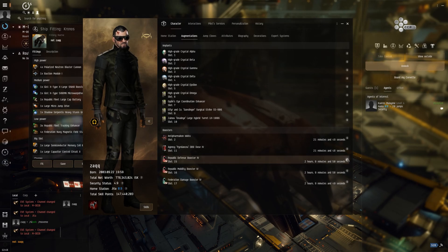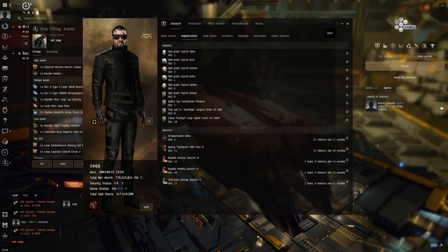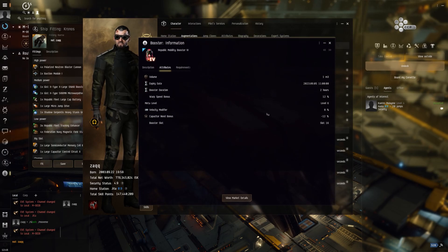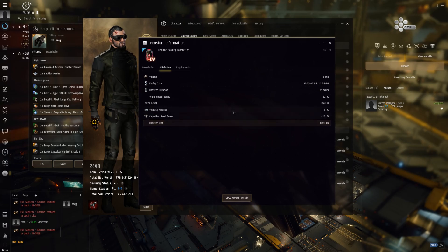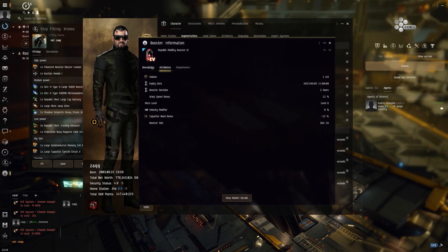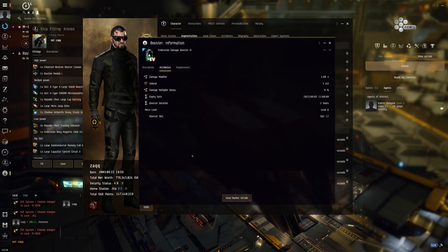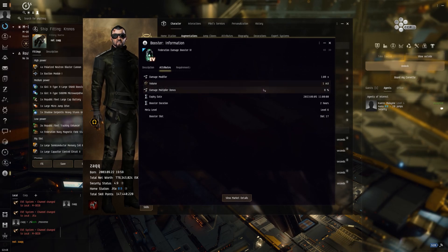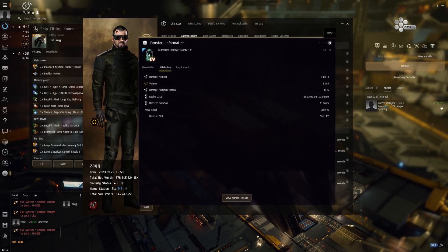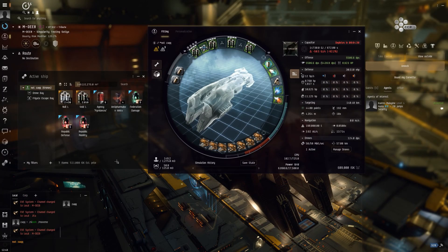The Pyro Lancer gives nine percent extra damage to everything. There's a defense booster that's a massive 12 percent bonus to your shield boost, which is pretty big. Then a velocity modifier at eight percent. We also get a capacitor need bonus — minus 12 to MWD cap use — plus a small warp speed bonus, which helps battleships in general. And the last one is a damage modifier at eight percent. These drugs are pretty much the reason we're getting a lot more damage now.